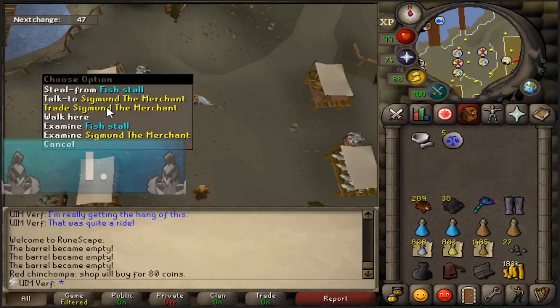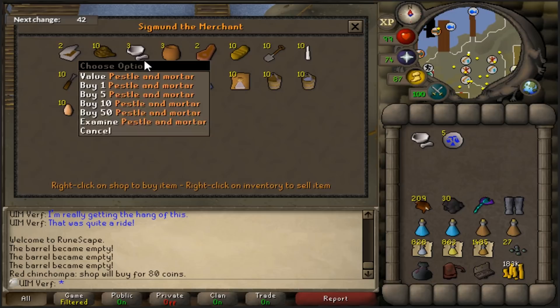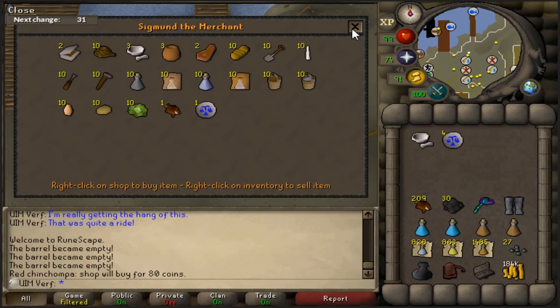The first location is the Rellekka market stall, where there's a guy called Sigmund. He has a shop with noted vials of water, a pestle and mortar, spades, candles, some food and tools. This shop also works as a general store so you can sell anything here for some quick coins if you forgot to bring any money. Overall I use this shop probably the most right now for general stuff.